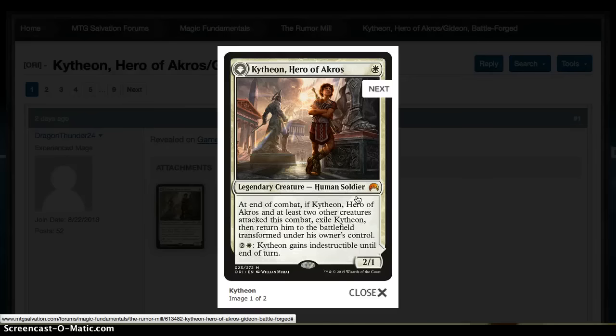Before we get to the flip side, very solid 1-drop Planeswalker. When have we ever had a 1-mana Planeswalker? No drawbacks, very flexible card, very reasonable in aggressive decks to be able to flip. And if he sticks around or comes down late and you can't flip him, he can gain Indestructible on a whim and block off creatures. Very awesome 1-drop.